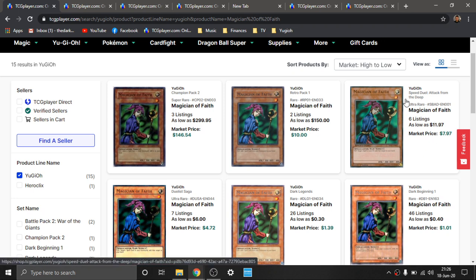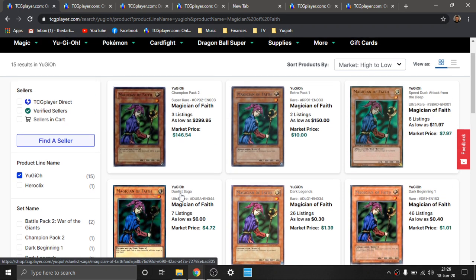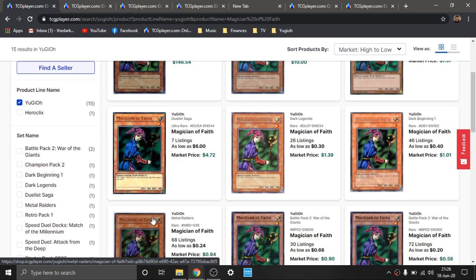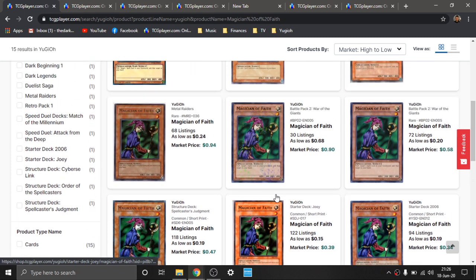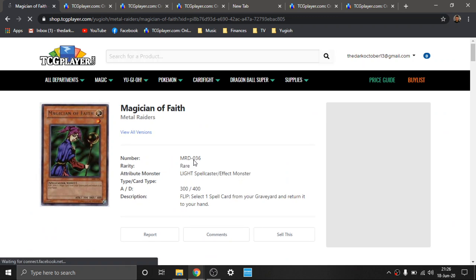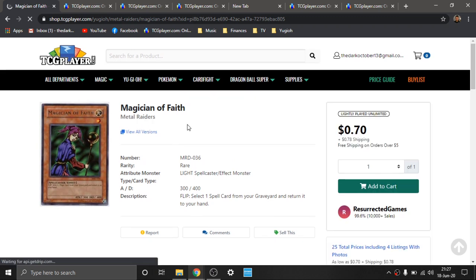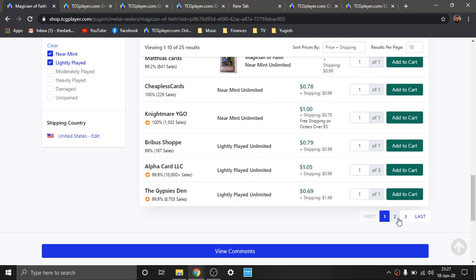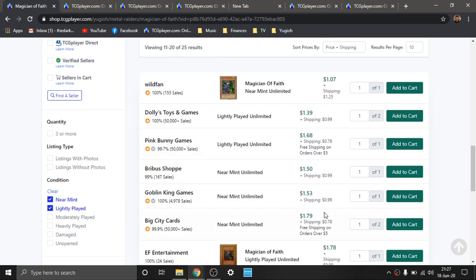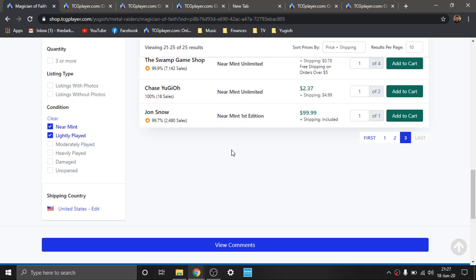This has gone up. Of course, you have the Duelist Saga one — I would prefer the Duelist Saga one just because it has that really, really cool laser beam foiling. Out of curiosity, I wanted to see the OG Metal Raiders Rare. I don't think these look quite as nice as the Ultras or the Super, but these are literally Gen 1 original prints — the second core set to be released in the TCG. Only three pages in general on the market. No First Editions on the first two pages. I feel like this is going to get pretty pricey for an OG Magician of Faith.